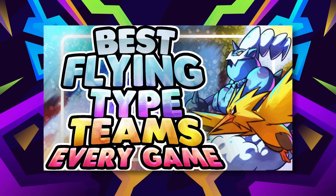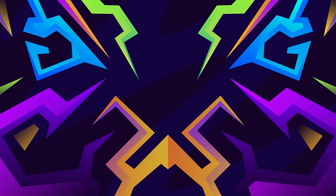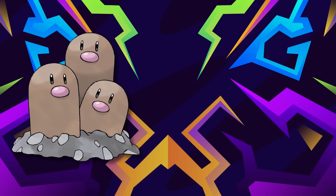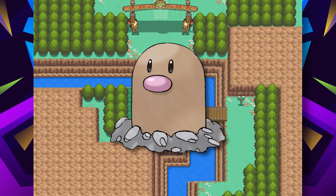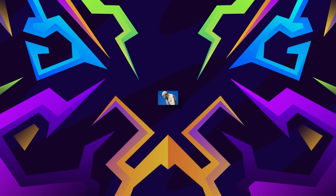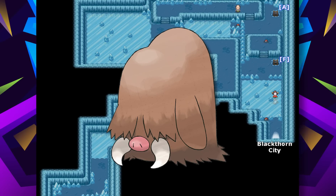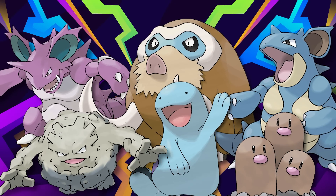For HeartGold and SoulSilver, the ground types don't have the shallow pool issue I've complained about before. The team is Graveler, Quagsire, Nidoking or Queen, Dugtrio, and Mamoswine. Dugtrio can actually be obtained on Route 48 near the Safari Zone and Cianwood City at the midpoint of the game — props to HGSS for that. We can get Mamoswine in HGSS but not Togekiss, Weavile, or Gliscor — I honestly don't get it. Like Platinum, you get Piloswine towards the late game, teach it Ancient Power, and you'll have this Ice Age powerhouse to destroy Lance.